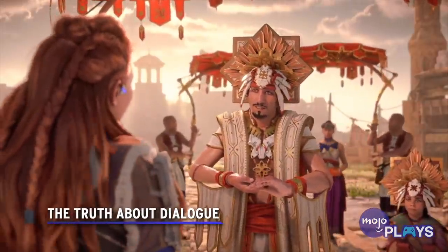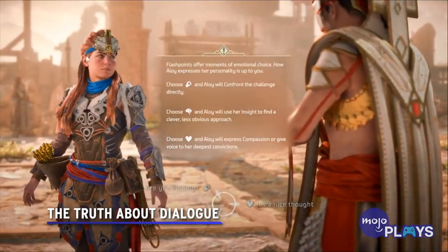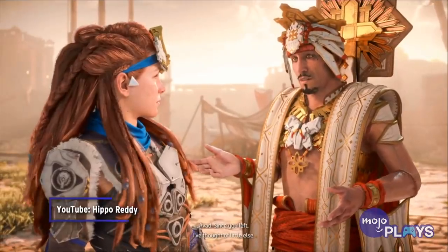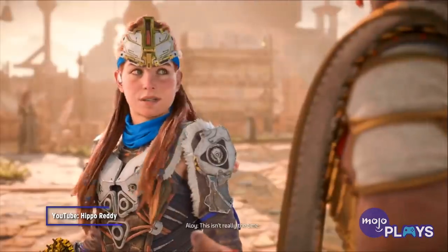The Truth About Dialogue: Before you head off into the Forbidden West, you are presented with a moment of choice. Avad and Aloy have clearly been toying with the idea of seeing each other.